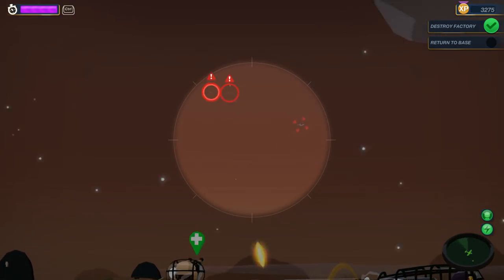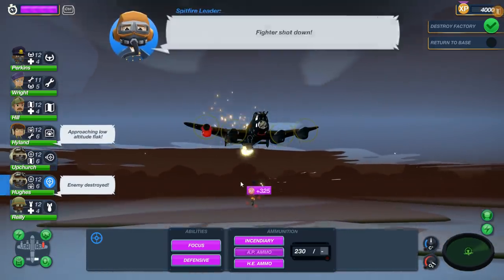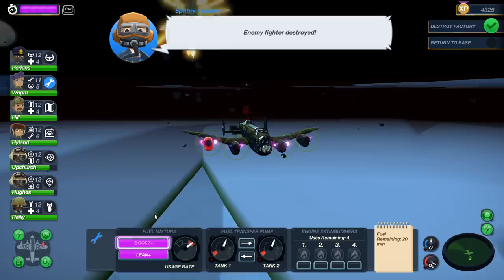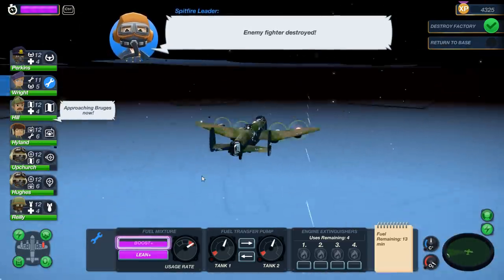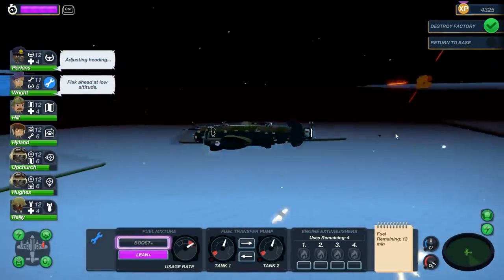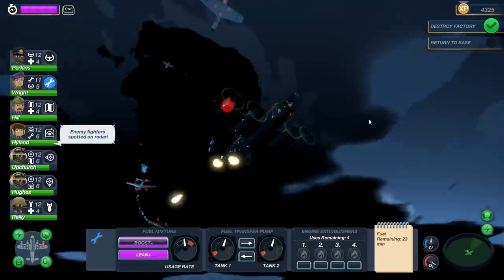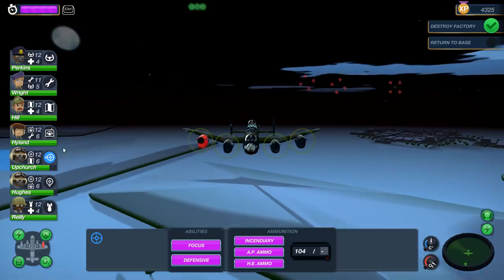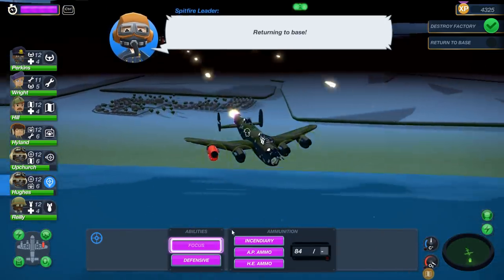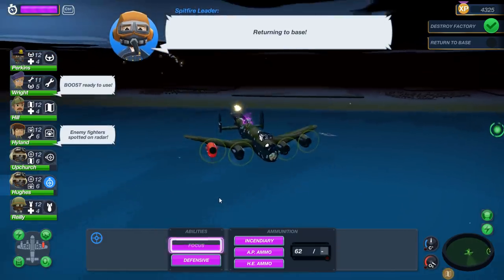These look like BF 110s - Focke-Wulf 190s. Get them! Yes, okay, Highland auto-tag more. We're going to boost out of here because I think our Spitfires are about to leave us soon. I love this game - it's really promising that they already have a DLC out. Imagine if they add a Sunderland! More Do 335s coming in - our Spitfires are gone. Focus - incendiary, Church, focus! I haven't played this in a while, I'm not managing my crew well. They're taking so much damage - I think we need to use the AP ammo.